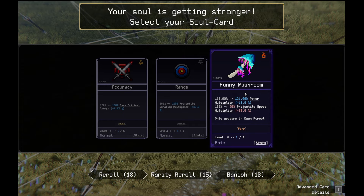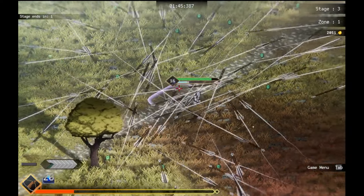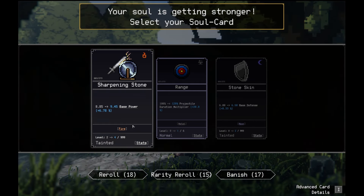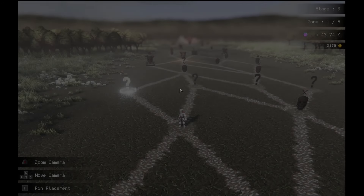Funny mushroom — have I seen that before? Projectile speed goes down but you get more power? I don't think I've ever seen that before. More health and health regen once in a while. Thank you, game. I don't care about pick-up range. Base power is good. I should banish things more often.